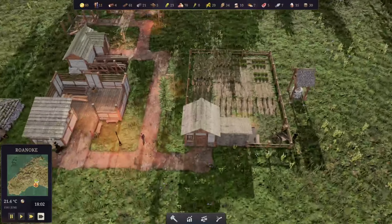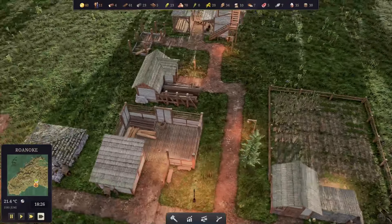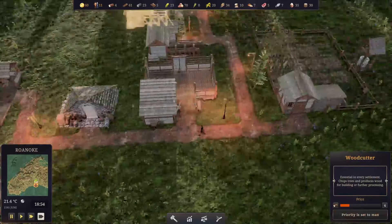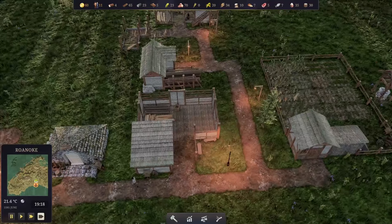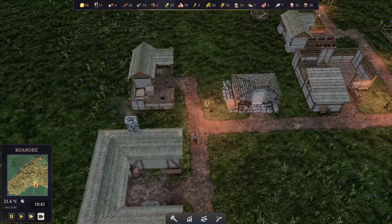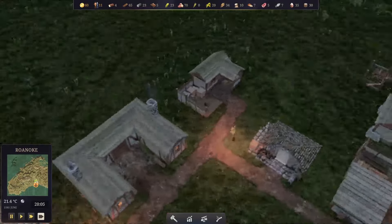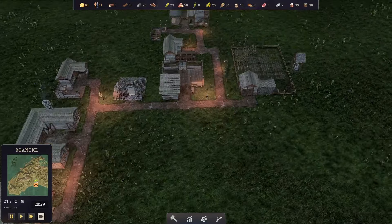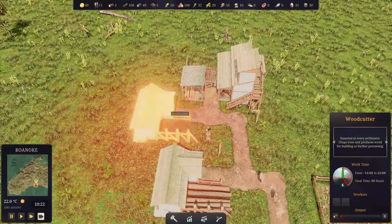We start producing some corn, which is good. We got some wheat and some tobacco. I really want to have this one being built. They are back at sleep - 23 blocks of stone. The second woodcutter is built.